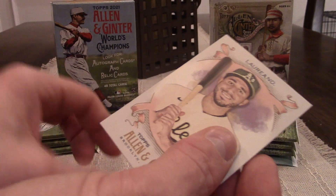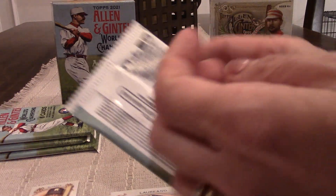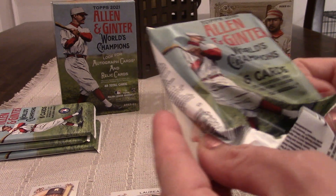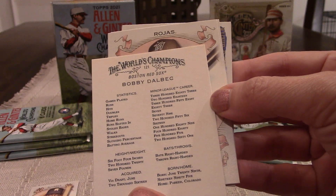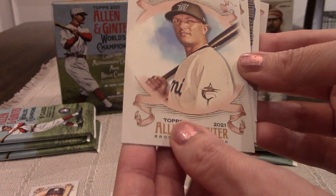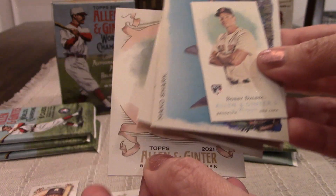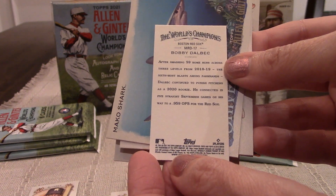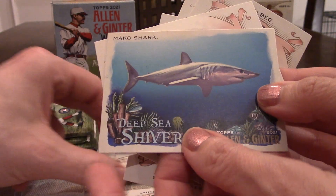Miss Becky, you try to open one up and hopefully find some spinach. There you go — perfect. I believe his name is Bobby Dahlbeck. Let's flip that over to make sure — yep, Bobby Dahlbeck. Then we've got Miguel Rojas, Zack Gallin, and a Bobby Dahlbeck rookie card insert. We want to flip it around — that's a standard back. They also have what's known as Allen and Ginter backs. And you got a Mako shark — one of the quirky inserts. Pretty neat.